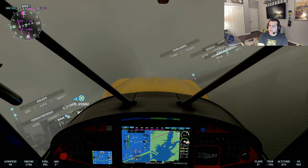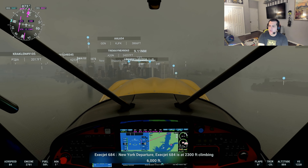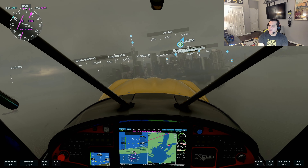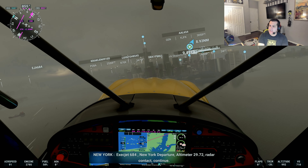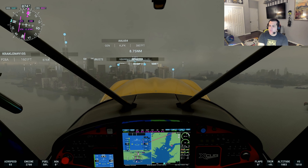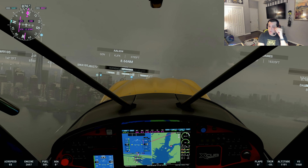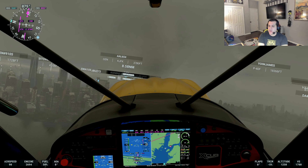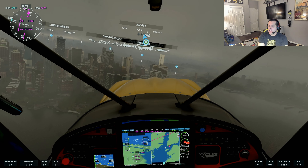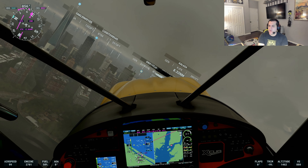I'm kind of ignoring air traffic control here just to have some fun. We'll buzz past the World Trade Center and then head up northbound a little bit — probably turn off to the left, to the west, come back down the Hudson River, come around the World Trade Center, and go underneath the Brooklyn Bridge over there. You can see it right there. So let's go ahead and buzz past One World Trade Center.